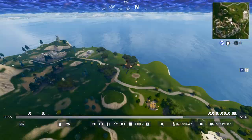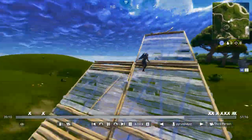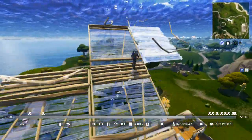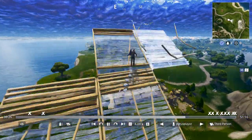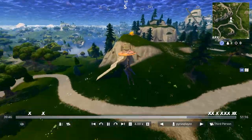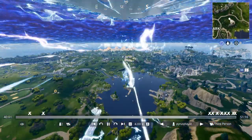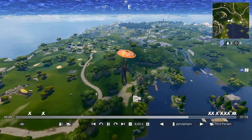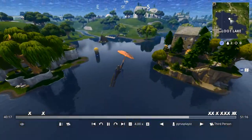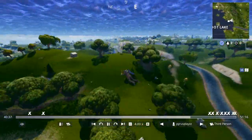So I go to the rift. I see a supply drop right there — going for it. Does it have a Guided Missile? No, of course not. I'm just giving up hope because I really don't see anything else. I remember there's one in loot, so I go all the way over to Loot Lake just for this supply drop. Hopefully it has a Guided Missile — and of course it doesn't. It has another scar, like I didn't have enough already.